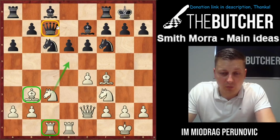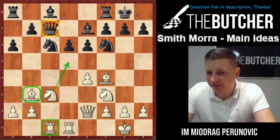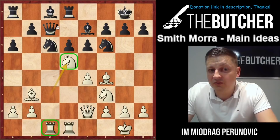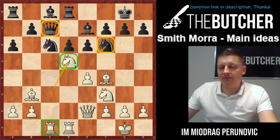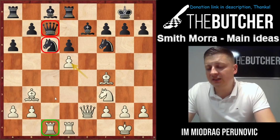All Smith-Morra players know to bring the rook to c1, bring the bishop back to b3, and jump with the knight to d5 — especially when the queen is on c7, because of the x-ray. Also you give the rook an open file and make pressure against the knight on c6. After Rd8, the knight goes to g5 — you're pressuring the queen and the knight simultaneously. Everything looks lethal for White.